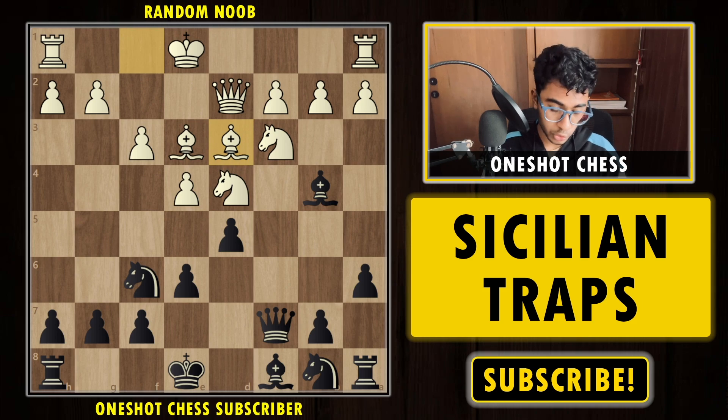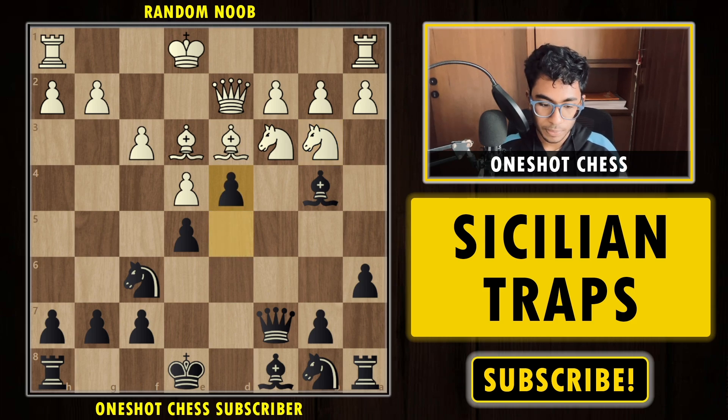If white tries Bd3 protecting the pawn, we play e5 kicking the knight back, and then d4 — we win a piece by force. The position is completely winning. That was the fifth trap. I would call it a very human trap because all the moves are natural — these traps have a very high probability of actually landing in your game.